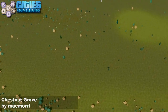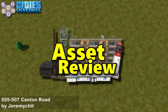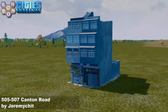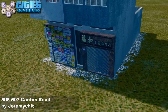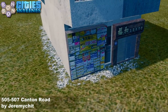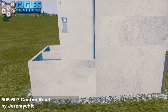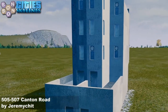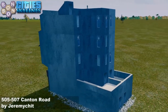Now to the asset of the day. It's 505 to 507 Canton Road by Jeremy Chitt — make sure you pronounce that correctly, it could go wrong in a multiple number of ways. It's an obviously beautiful Chinese — Cantonese — building. It's an amazing looking asset; if you're doing an Eastern build, it doesn't matter whereabouts in the East. If you like it, you know if you're going to use it.